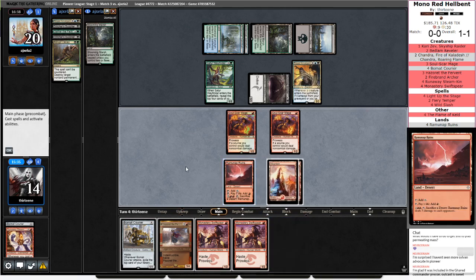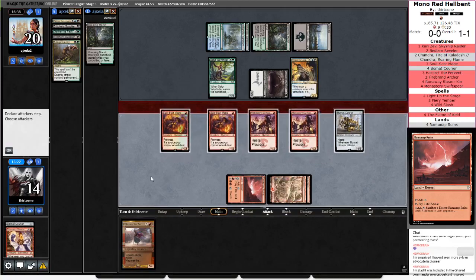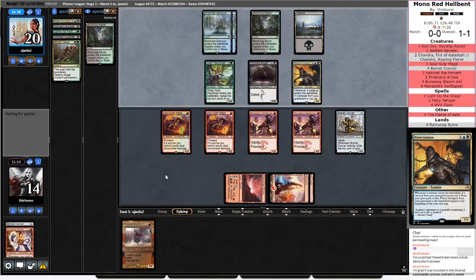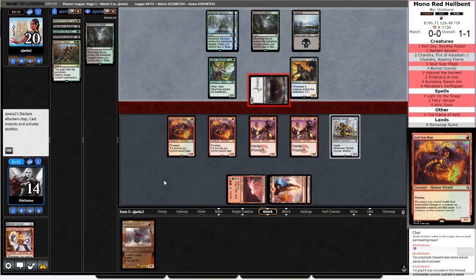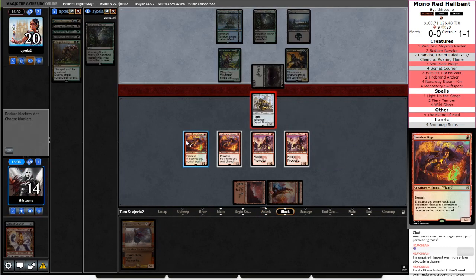That's a painful land, but it works. I mean, I guess just empty the hand. Hazoret is a really good blocker versus Gurmag Angler. Do I want to trade one of these? Do I want to trade a Soul Scar Mage for 3 damage? No. If we hit a combo turn, this is just going to be so devastating attacking in with all of these creatures. They have not done any Creeping Chills yet — I'm at 14. We'll throw a Bowmat Courier in front of it. Really hoping Hazoret just stonewalls this Gurmag. Look at that, we found a land.